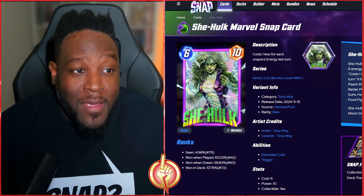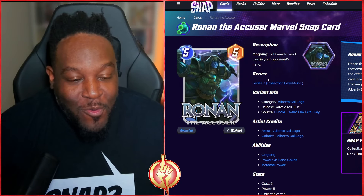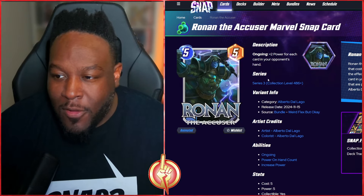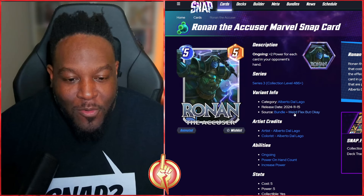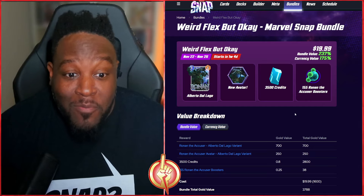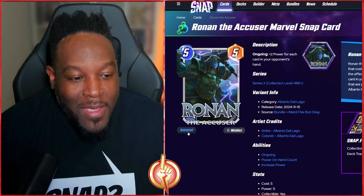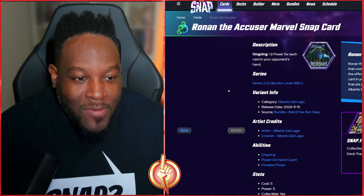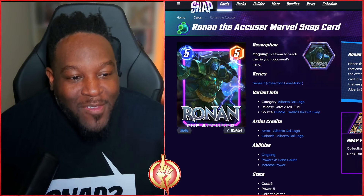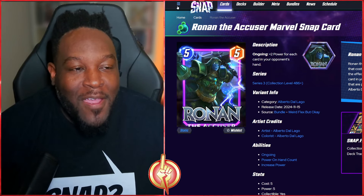Then we go to Ronin — this looks like the MCU version of Ronin. Ronin has come back in the meta, appearing a lot especially with Misery and other cards. Shout out to the artist Alberto Dalago. For 20 bucks this makes sense — definitely picking this one up. The animation shows electricity coming out, his eyes glowing green, his armor and cape moving in a cosmic background. Pretty sick variant.